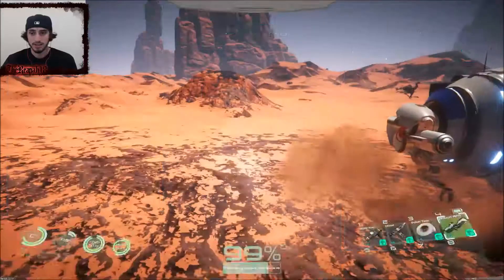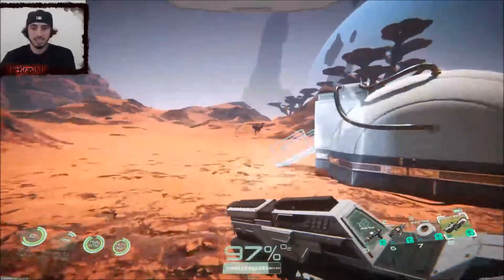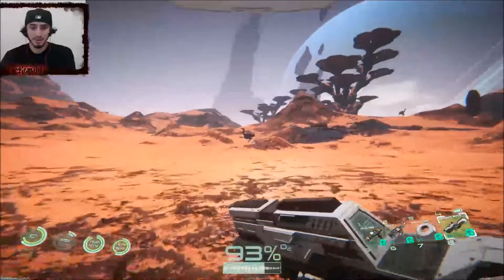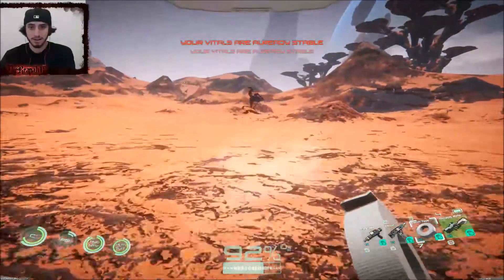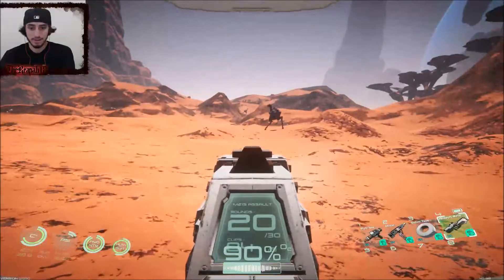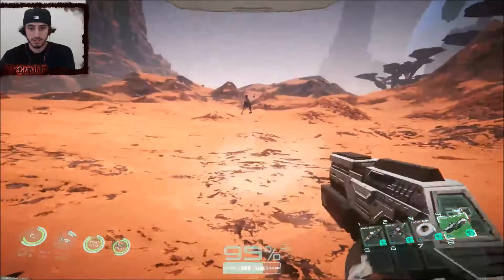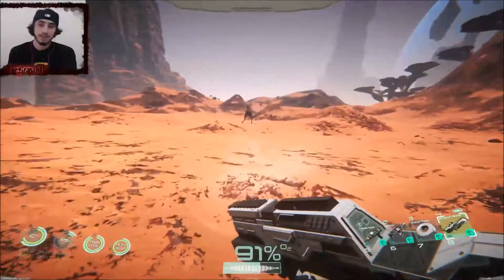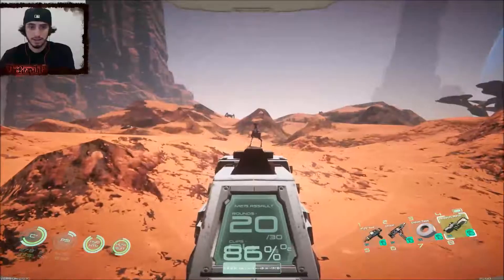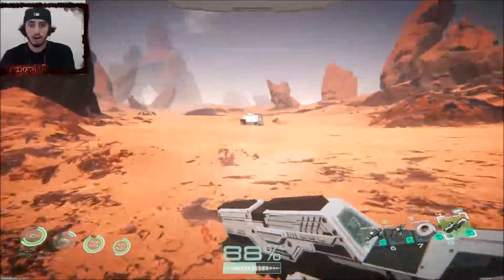I can't believe we just did that - I'll take it. What is that? Hold up, we gotta check this out. What is that - I wonder if it's hostile. Am I bleeding out right now? Oh no. Wait, how much ammo do I have? I have four clips and 20... what is this? What - should I shoot it? Oh he's bad! Oh!